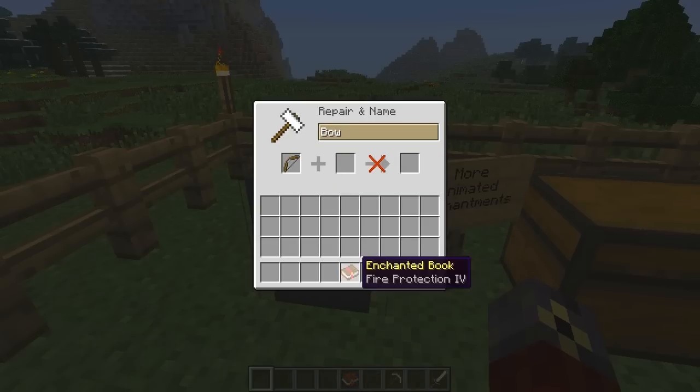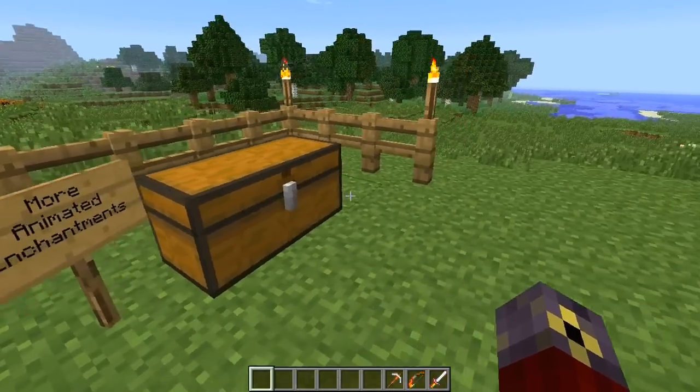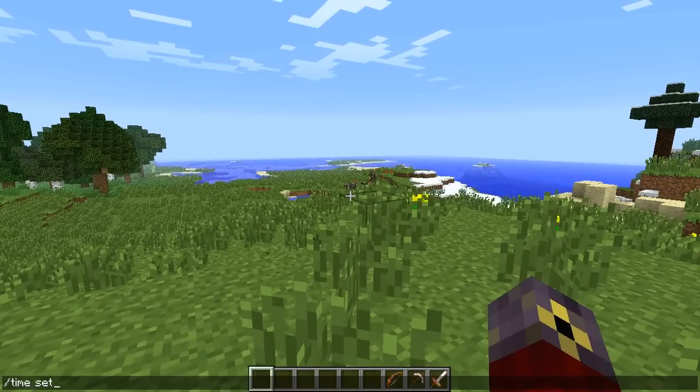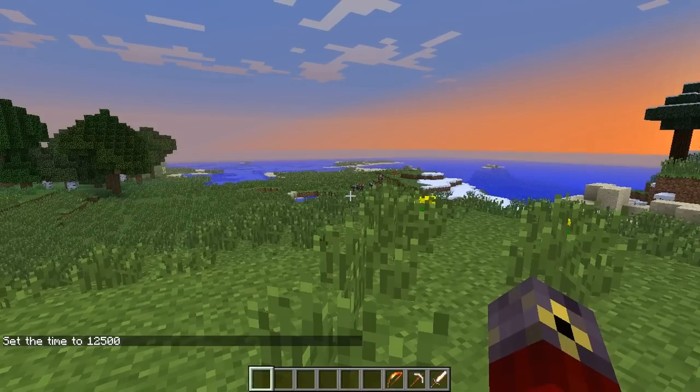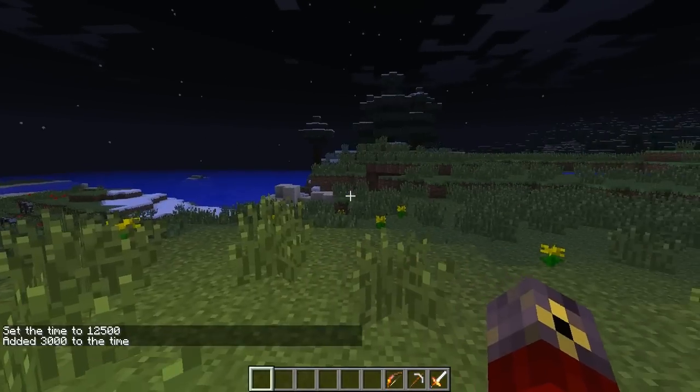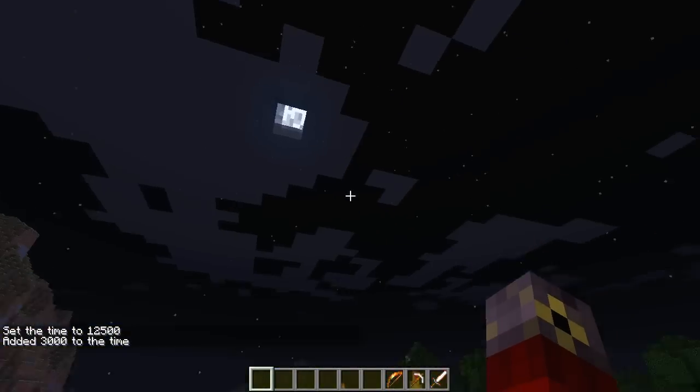Let's go ahead and do that, and let's get the bow down. As we can see, we've got some nice enchanted tools. Let's go ahead and set the time to night here, just so you guys can see these in their full glory. Time set 3,000 here, just to make it pitch black. Okay, that's good.